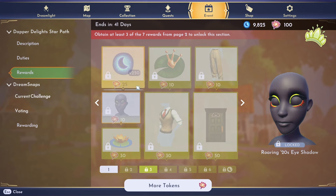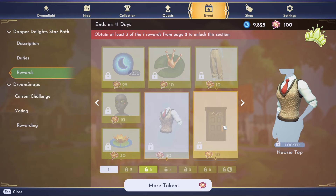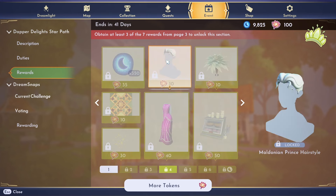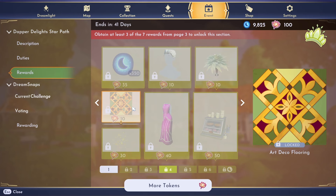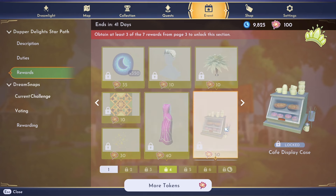We have the pants, roaring 20s eyeshadow — I'm so excited to play with that — the orange water lily which looks stunning, the newsy top, Tiana's front door which looks cute and great for decorating, a more traditional-style door. We have the Maldonian prince hairstyle — I love that we're getting some prince stuff — and oh my god, this feathery vase is gorgeous!